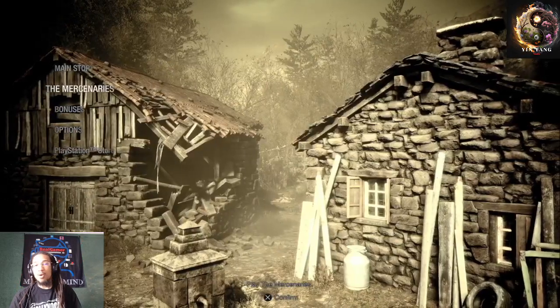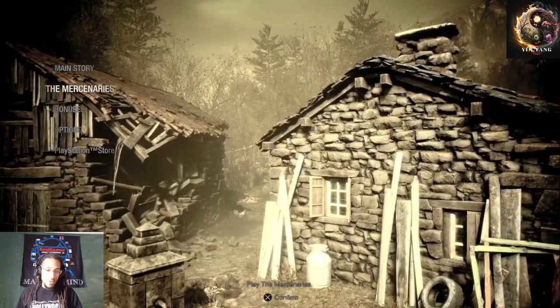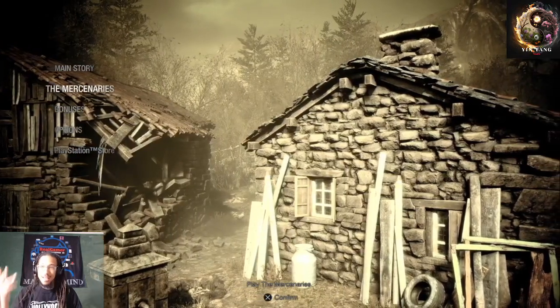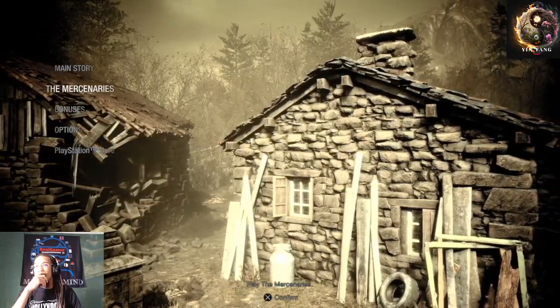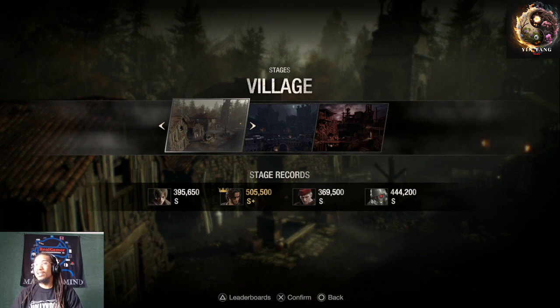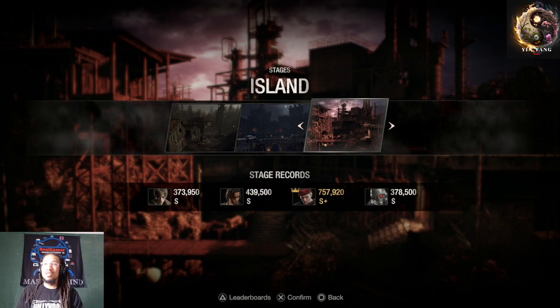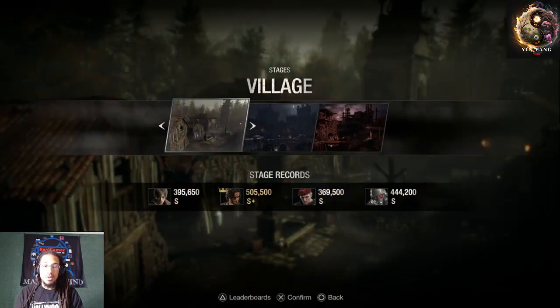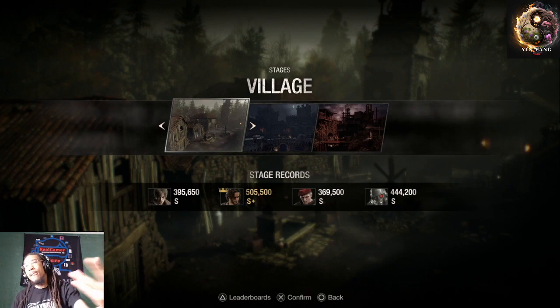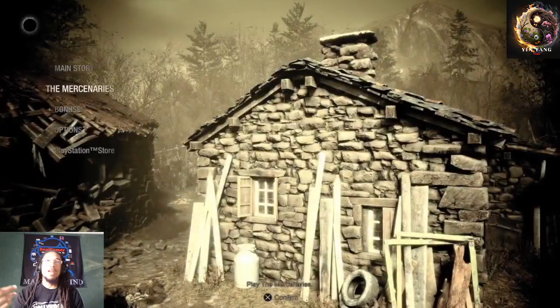A couple things I want to speak about. One of them is there's no Ada mode — they didn't add Ada's stuff yet. And looking at the Mercenaries, there's only three maps. Where's the rest of the maps, Capcom? We're missing some stuff — we ain't got the Ada mode.